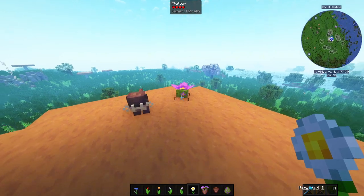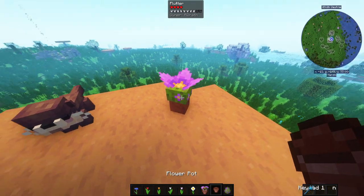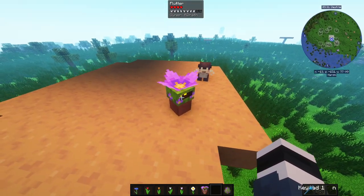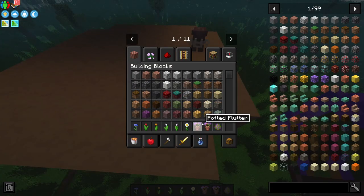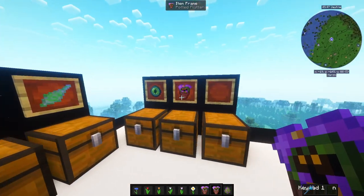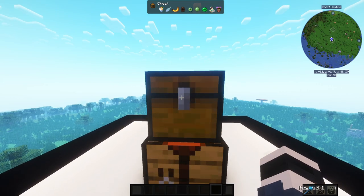Once you tame him, as you can see on the top of the screen it says 'owner: me.' You can then pick him up or pot him up — he'll be in a pot. To pick him up you just shift right-click on him and you will get him in your inventory. He's really tricky to find because he's very small, so keep a variety of flowers with you when you go looking.